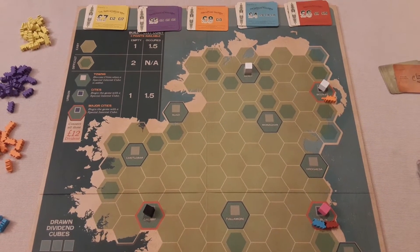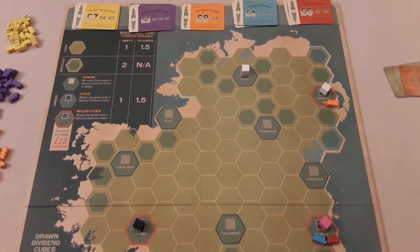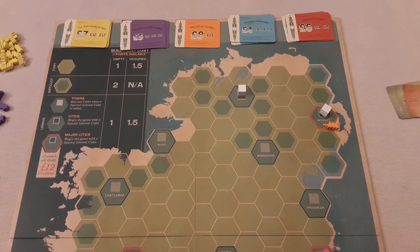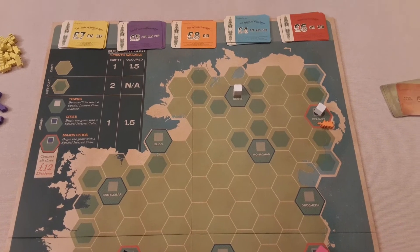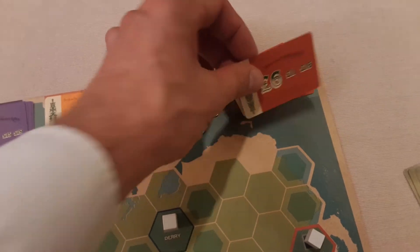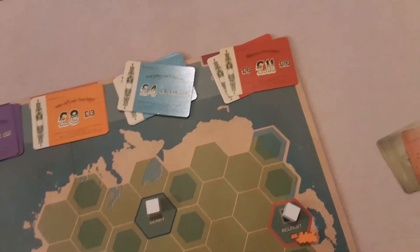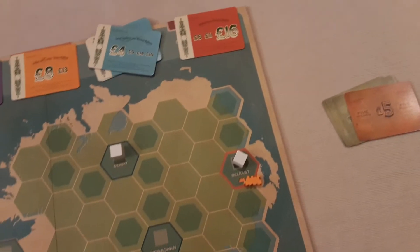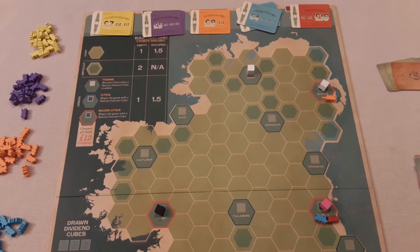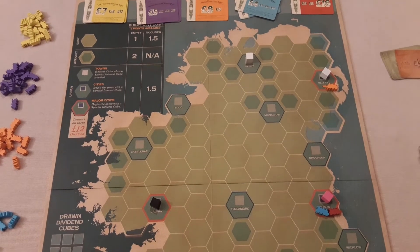Action one is the auction. On your turn you declare an auction, pick which color company you're going for, and everyone participates. You can't pass — you must at least say the bold number. For example, if you go for the red share it might open at eleven; if everyone else passes you get it for eleven. It's possible you declare the auction but still get outbid.